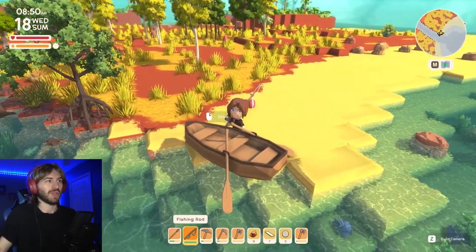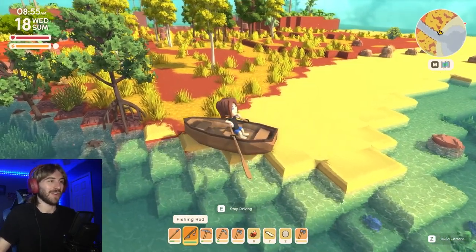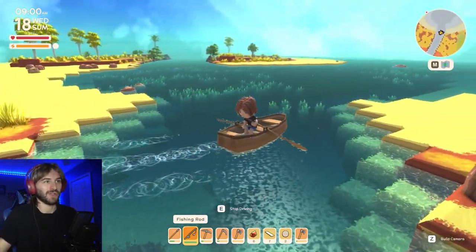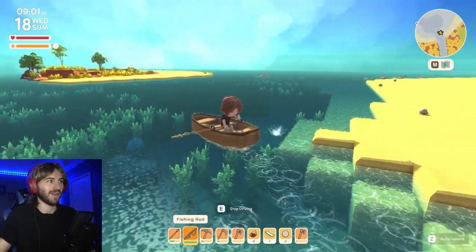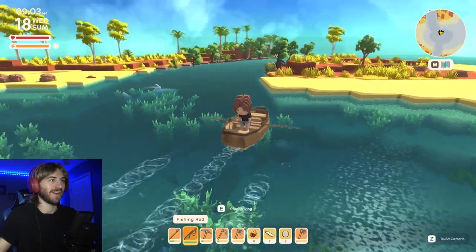Another thing that makes fishing really easy is getting one of these vehicles. You'll actually need a vehicle permit to get this little rowboat, but these things are pretty cool because you can just scan the ocean and see if there's any fish. Over here there's a shark.